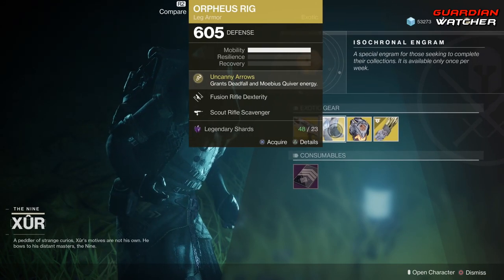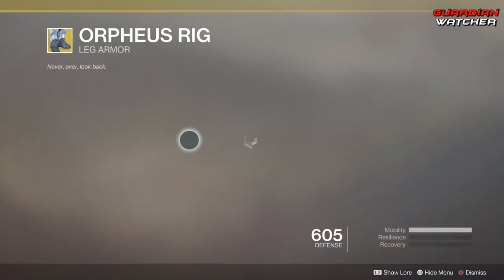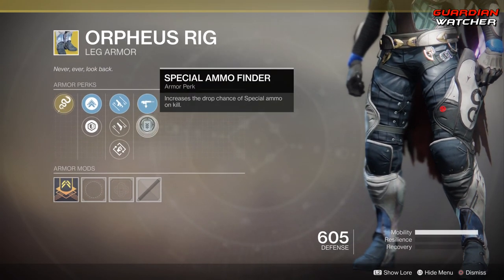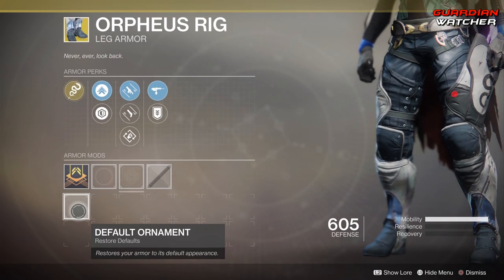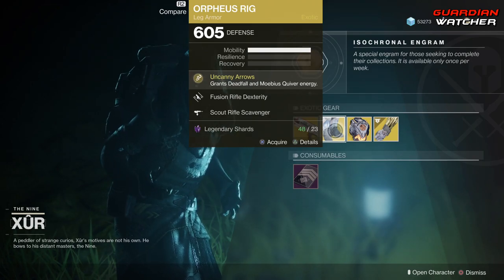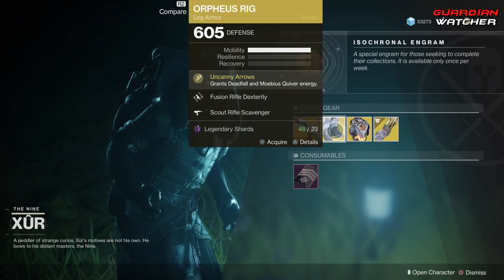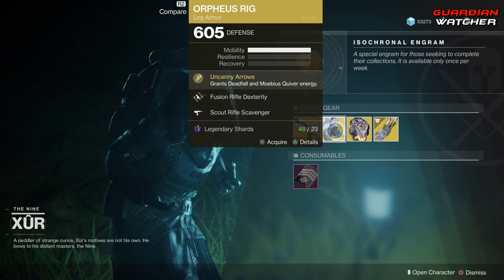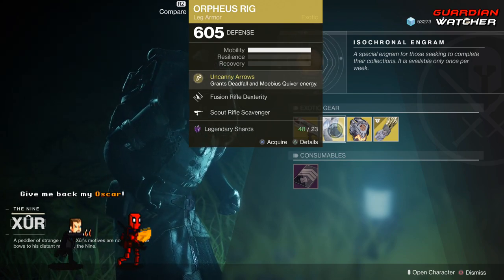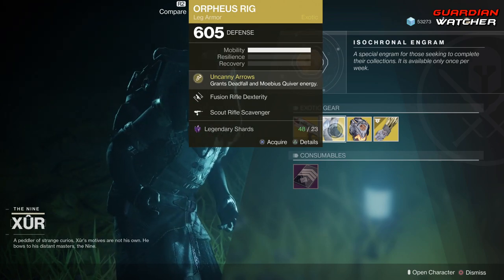We're going to go ahead and start with the Orpheus Rig. The treasure perk on this is Uncanny Arrows, which grants Deadfall and Mobius Quiver energy. Then we have Fusion Rifle Dexterity, Hand Cannon Dexterity, Outreach, Scout Rifle Scavenger, as well as Special Ammo Finder. If you guys do not have the Orpheus Rig, go ahead and grab it. It is definitely a good exotic in PvE. I'm probably going to rate it a Tier 1.5 to Tier 2 in PvE, but probably a Tier 2.5 in PvP, because unless you're doing something like Mayhem, Orpheus Rig really isn't going to do much, especially when you need a lot of enemies close together to get the most benefits out of it.